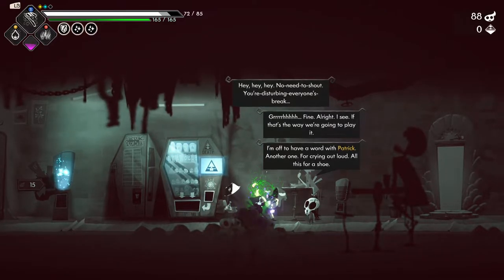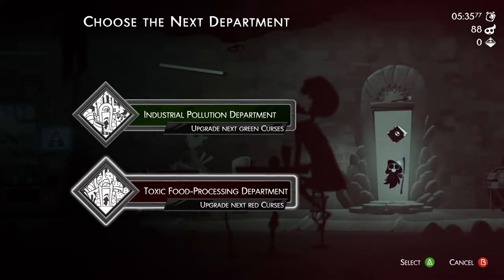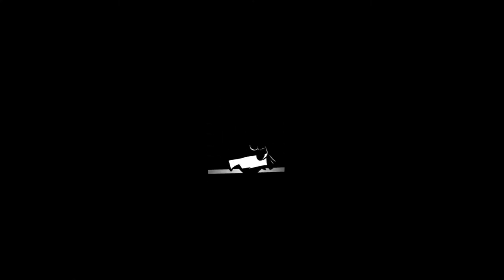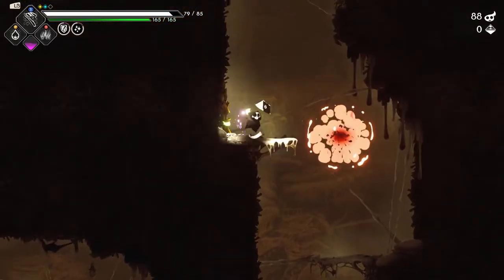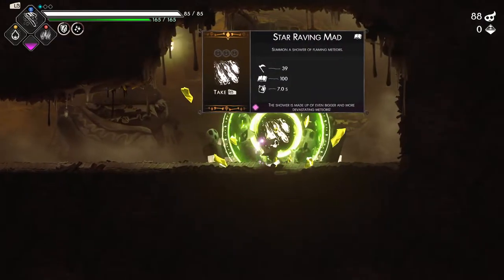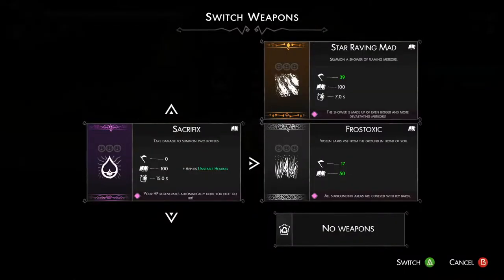I'm off to have a word with Patrick - another one crying out loud, all this for a shoe. You just get another one. And where do I want to go? Let's go to toxic food. Wait, what are they - just get two copies there. Oh, I saw the secret room. Star raving mad - summoning shower of flaming meteors. I've had this before. This is actually a really cool spell so I will take it.